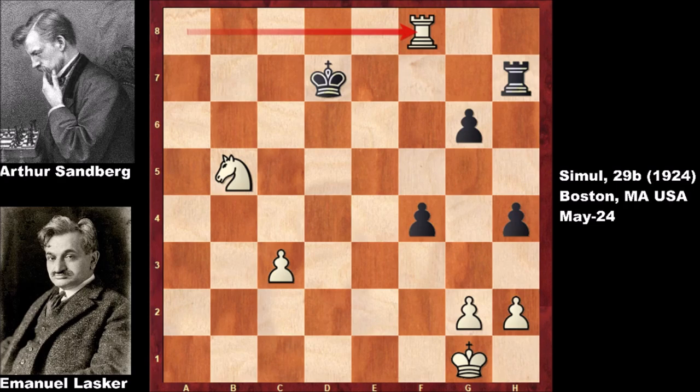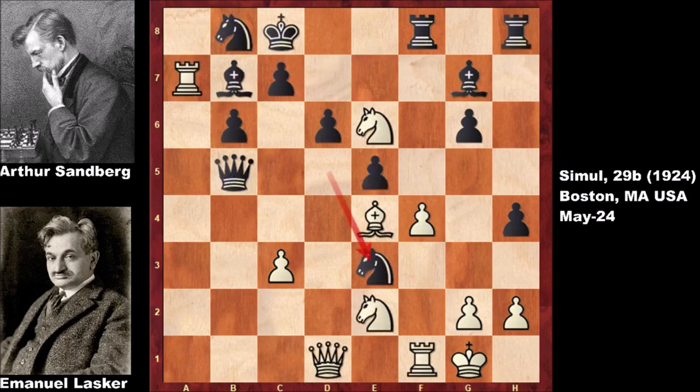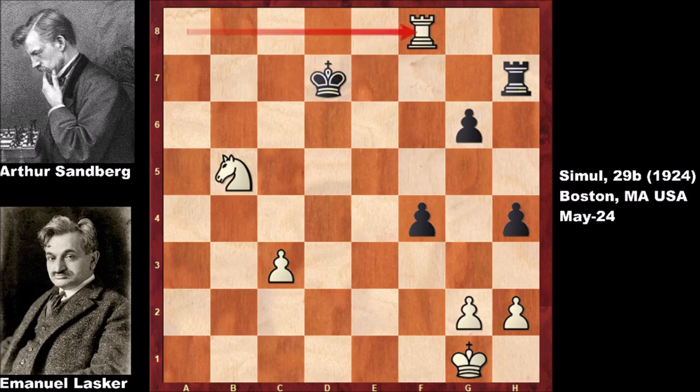An incredible chess game by Lasker. After rook takes on d7, black resigned — deflecting the king, attacking the king, and then capturing the rook. That queen sacrifice on d6 was an incredible move, with everything falling apart for black after that, threatening checkmate with the bishop and the queen. This is the last position of this fantastic chess game. Thank you for watching, and I hope to see you next time with more incredible chess games like this. Take care and goodbye!